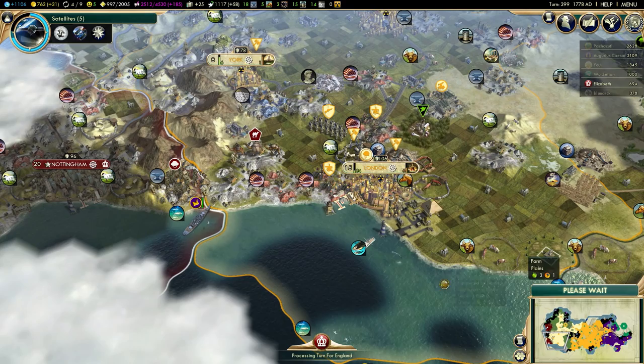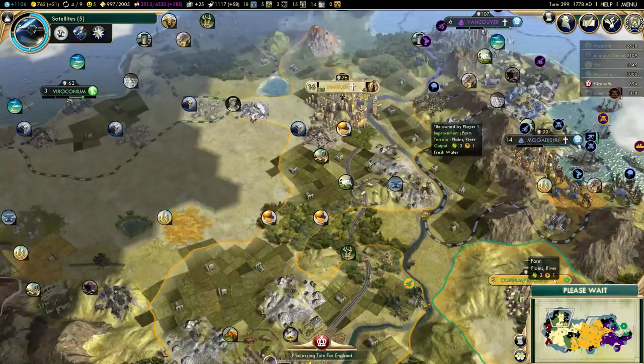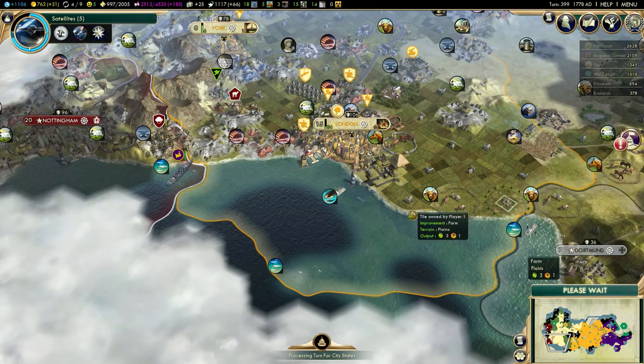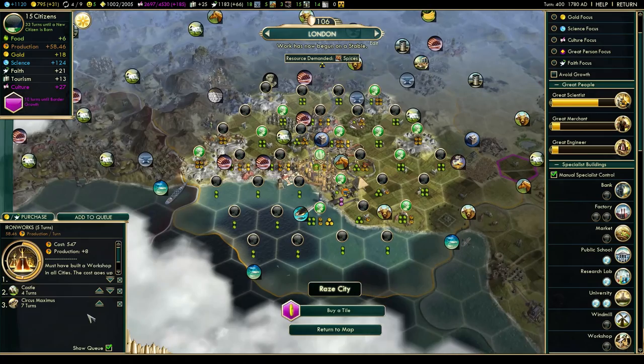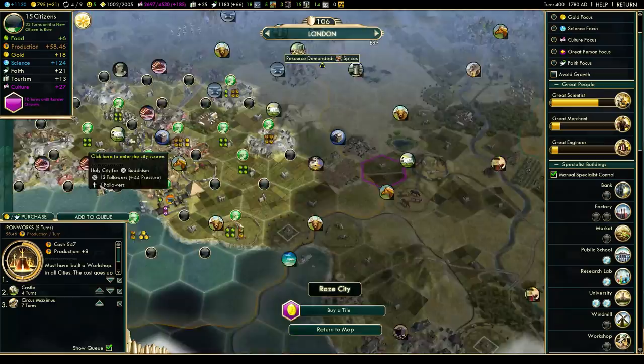I'm building a castle in London after ironworks. I need London to have very high defense because in case I declare war on Romans, London is my only coastal city, so the Roman fleet would probably appear in this area and attack London. I can queue up that castle right away. There's a bug that makes another city pop up when you click in the middle of an AI turn, but as you can see I got a castle queued up in London.